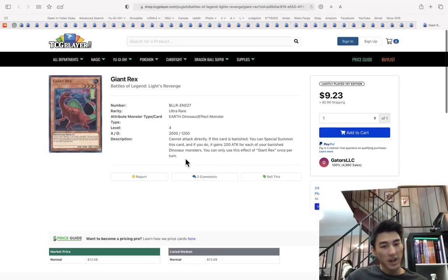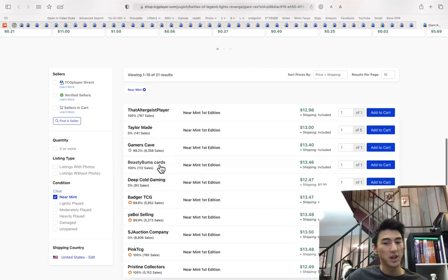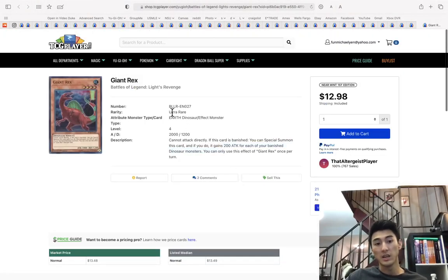Giant Rex — I wanted to sell these as soon as possible. They're at $13. I would sell them now — some dude has 40 copies at $13.50. I think these will go down, not up.